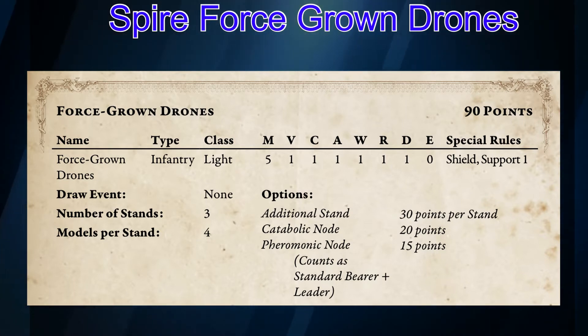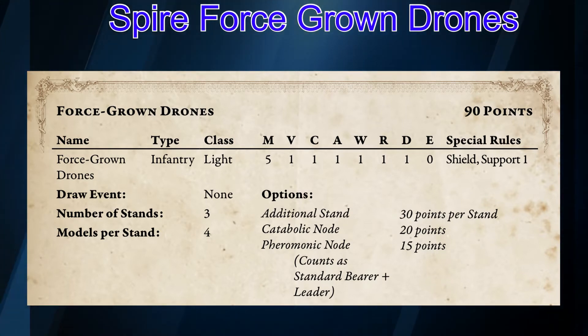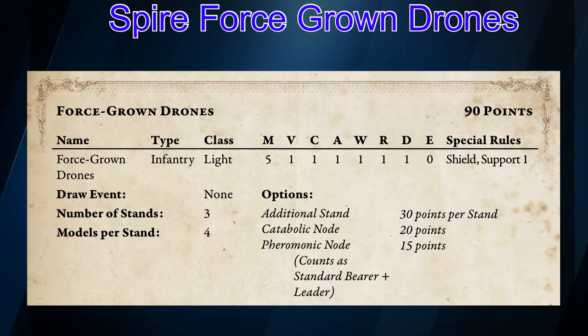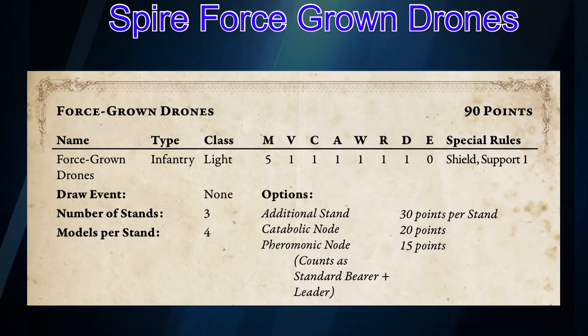Let's look into some of the command upgrades for this unit. The first thing to remember is that you don't get a leader like traditional light units. Instead, you have a model that counts as both your leader and your banner, which makes it easier for your command state.